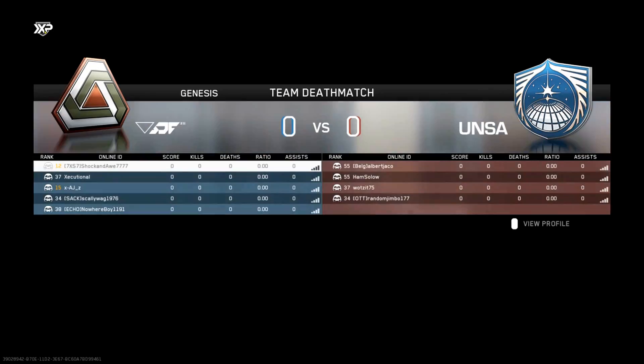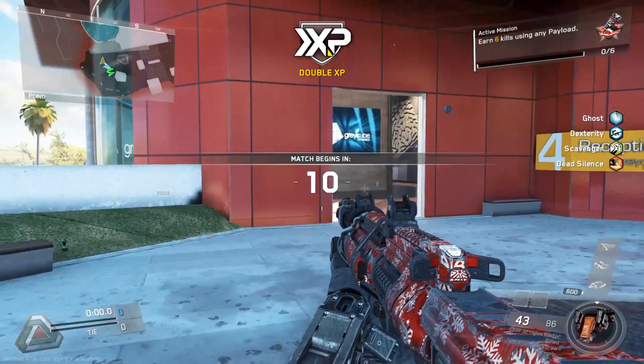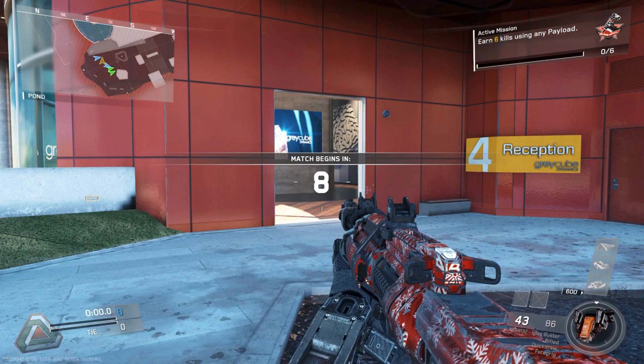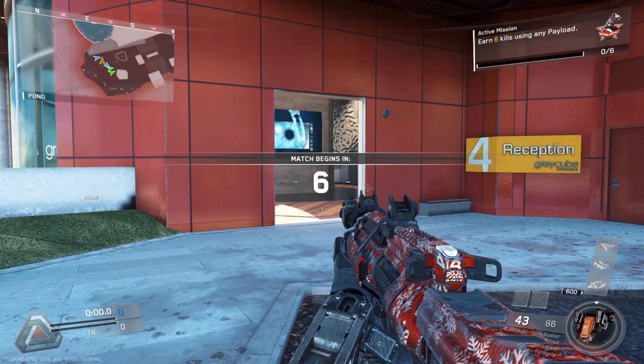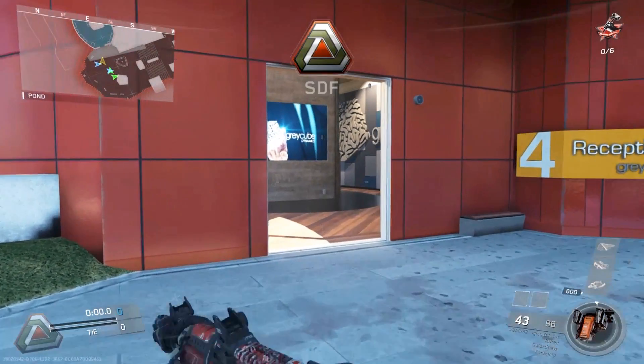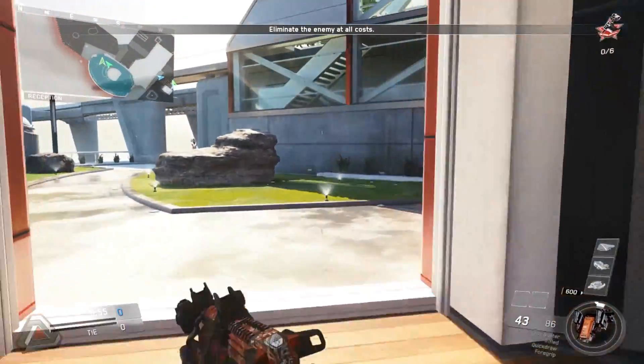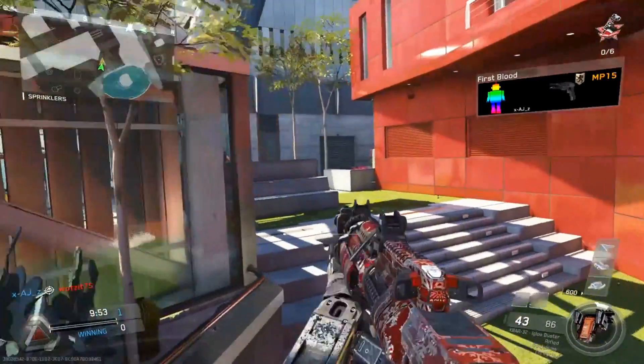Hey, what's up YouTube, it is Captain Shock here. Today I'm using my elite class setup for the Kbar and I'll show you why it's so good. The attachments being used are Long Barrel, Quick Draw, and Grip. For the perks I'm using Ghost, Dexterity, Scavenger, and Dead Silence.